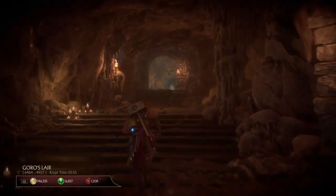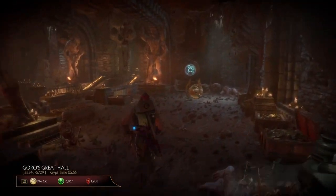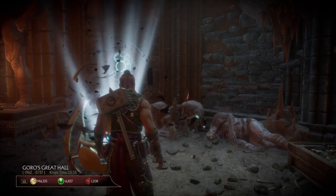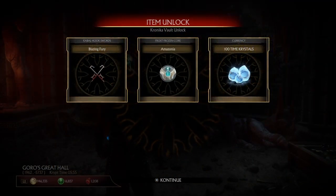Heads up: go up the stairs, take a left right here, and there's a chest right next to the golden chronica thing. Here's the cabal and the frost gear. You also get 100 time crystals. Hope that you enjoyed the video and that it helped. Goodbye!